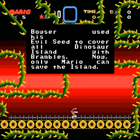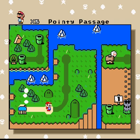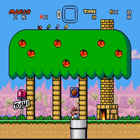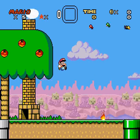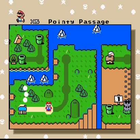Bowser used his evil seed to cover all of Dinosaur Island with his brambles. Now only Mario can save the island. So Bowser covered all of that with brambles — how evil of him. Now these pipes here, they lead you to separate levels. I'm not gonna do that until the end, so for now let's actually go with the hack.